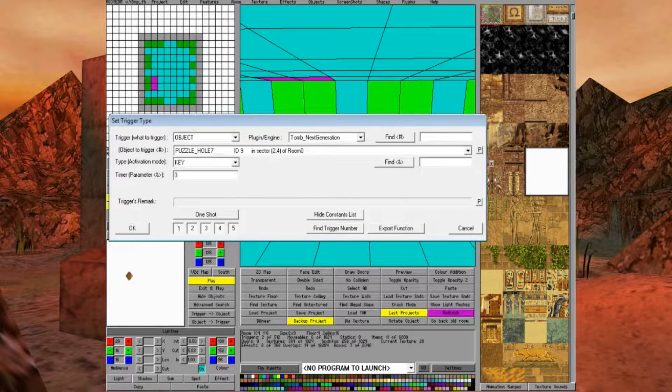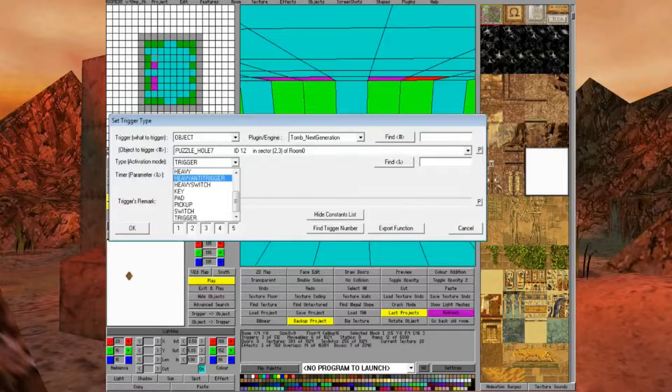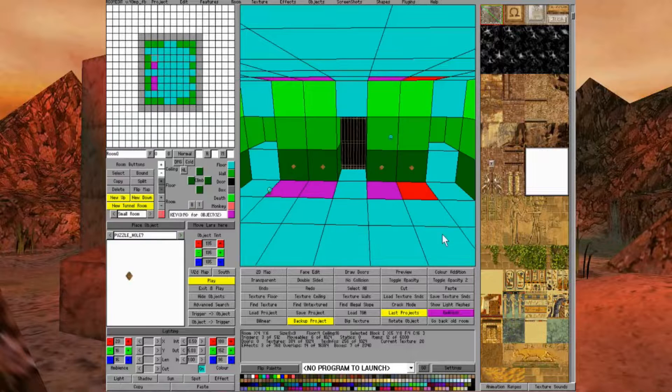For the third puzzle hole, set to Key, turn off all the OCBs, select code bit three, click OK, and place another trigger. For the final puzzle hole, set to Key, turn off all OCBs, but this time select the last two digits — code bits four and five — click OK, and place the trigger. The reason we selected both four and five for the last one is that we need all the code bits to be set to on when Lara places all the puzzle items. The first puzzle hole sets code bit one, the second sets code bit two, the third sets code bit three, and the final one sets four and five.